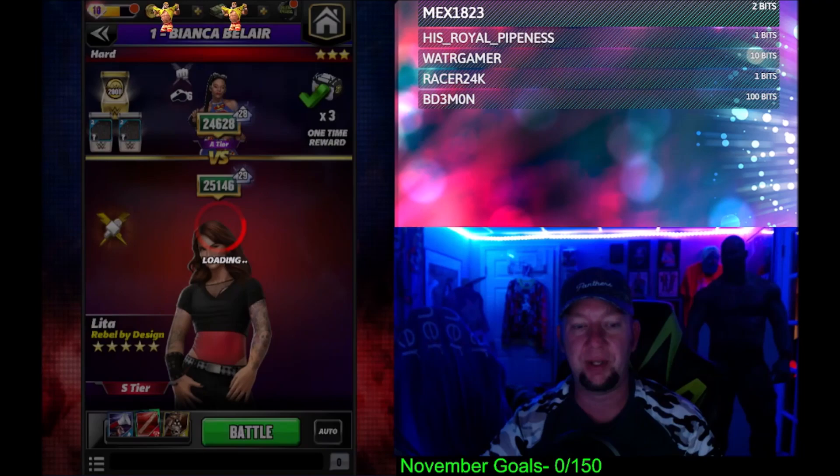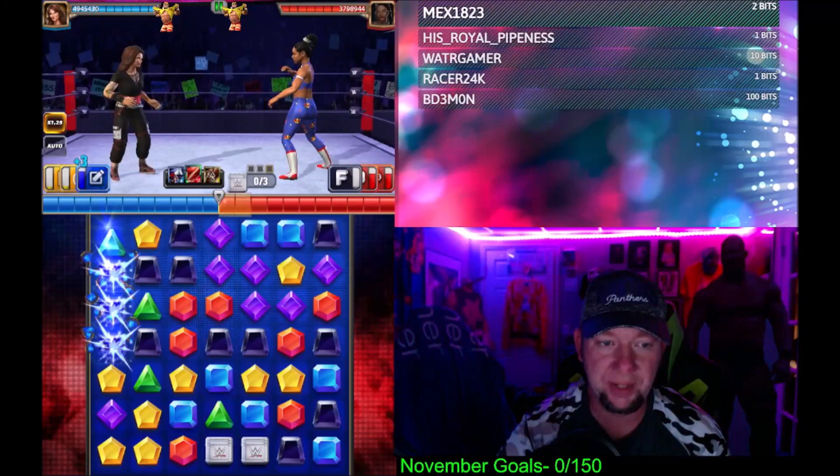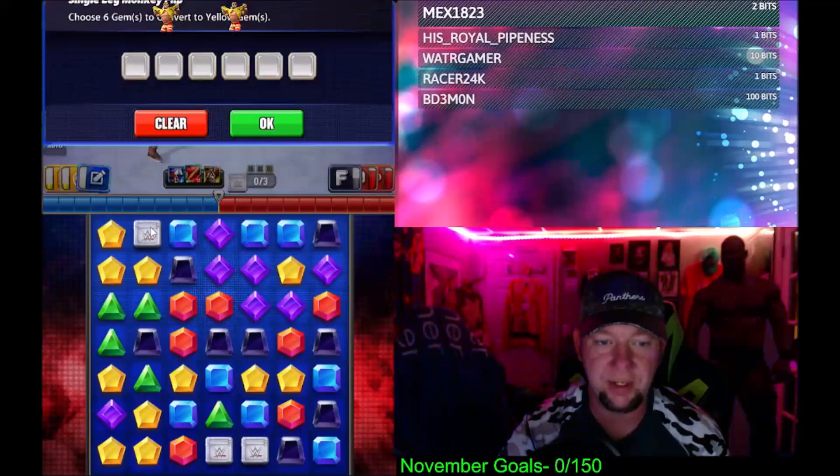So we're going out here against Bianca Belair on the road — five-star gold Bianca Belair. And I'm telling you, this moveset slaps. Without the perks here, typically with your Tour perks that's going to be turn one. But she didn't get turn one either, so we should still be good here.